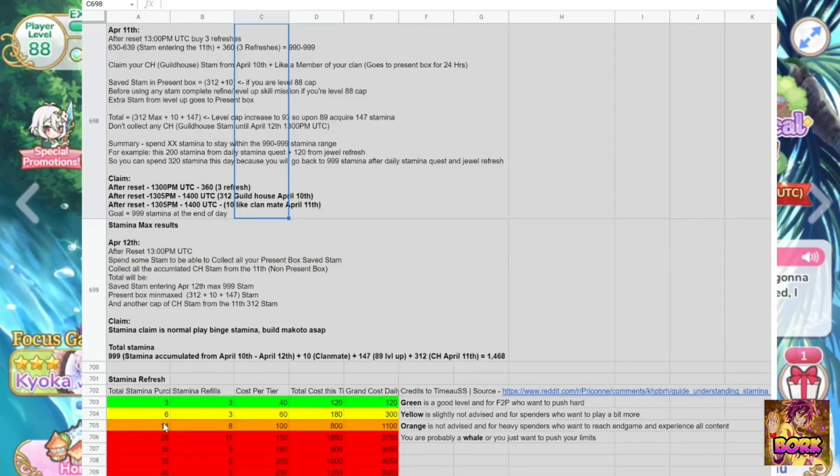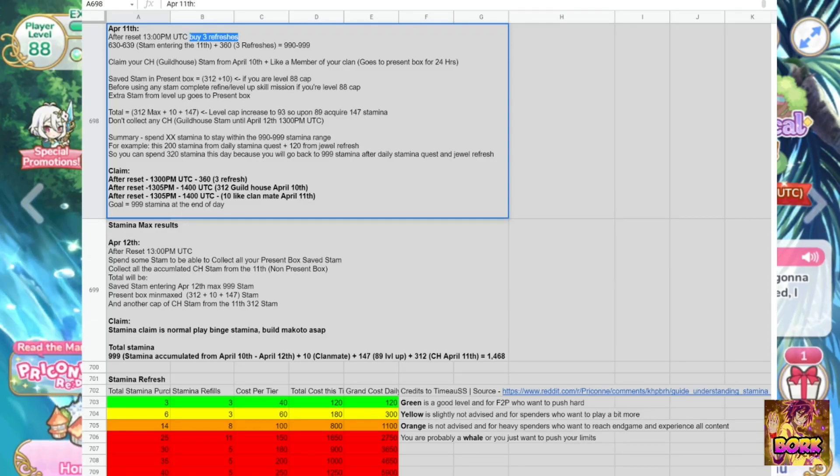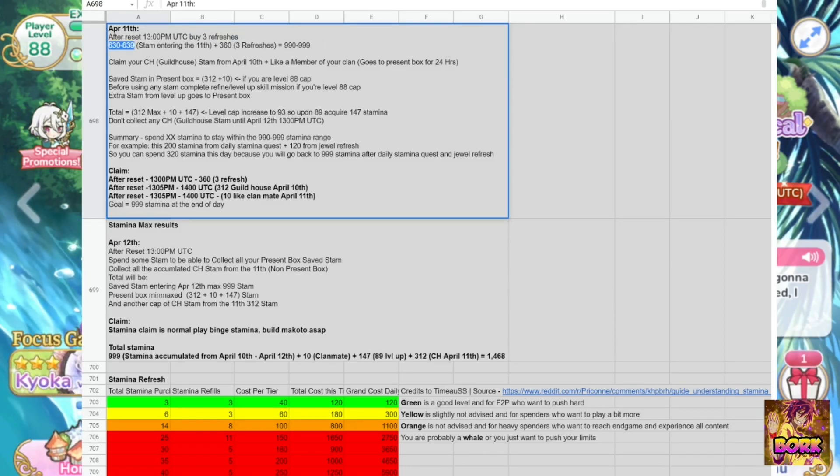You can still spend stamina so long as you have the end goal of having 630 to 639 stamina by the end of the day on April 10th — that is the main goal. Jumping into April 11th, the main goal is to have 999 stamina. One of the first things you're going to do is 3 refreshes upon jumping into April 11th, which gives you 999 stamina because we have the 630 from before and 360 walking in today. The rest of the stamina you get for the rest of the day will be going into the presence box.